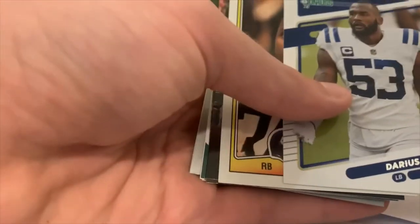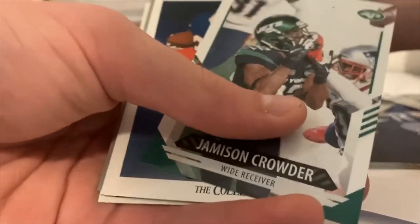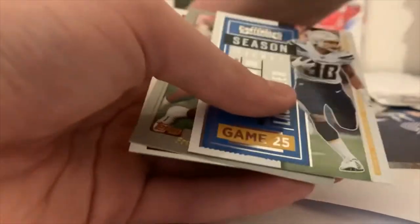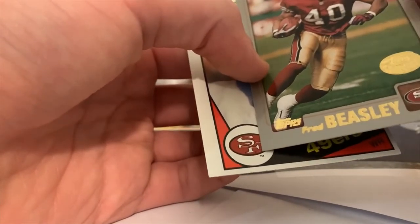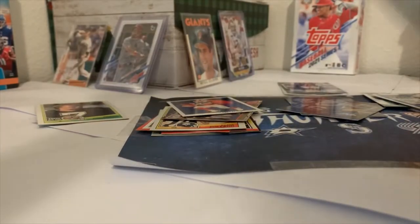Darius Leonard from 2021 Donruss, Frank Pollard, Jared Goff, Jim Kelly — that's a good one — Jameson Crowder from Score, Thurman Thomas Collector's Choice, Austin Ekeler from Contenders, Fred Beasley from 2001 Topps, and Freddie Solomon — that's from 1984 Topps. There we go!